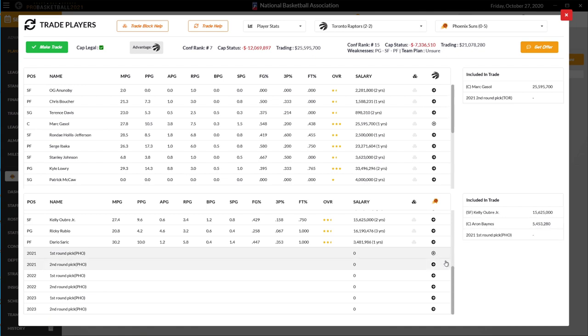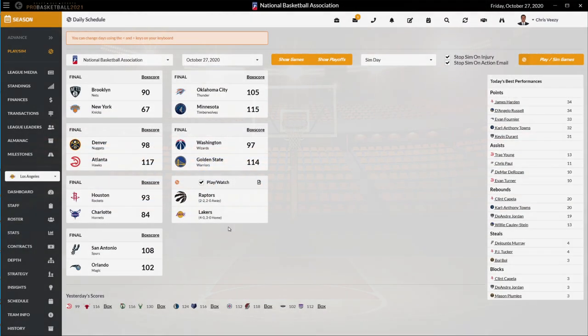Gary, the creator of this game, has said that it's much, much harder to stockpile picks and gradually improve offers — like adding a couple of seconds for a late first, then keep doing that, add players, get another late first, take two late firsts and get a mid first, and keep accumulating up to a top-10 pick. That kind of progression from second rounders to a top pick just doesn't happen anymore. The AI is much improved in this game.